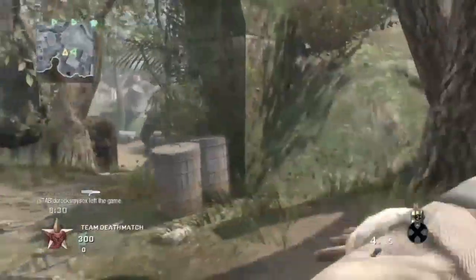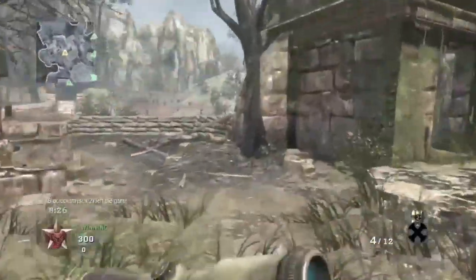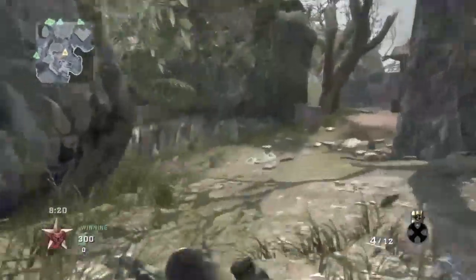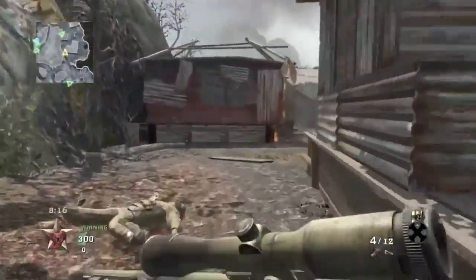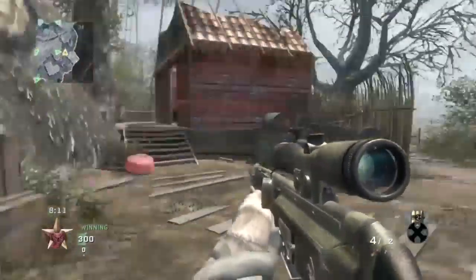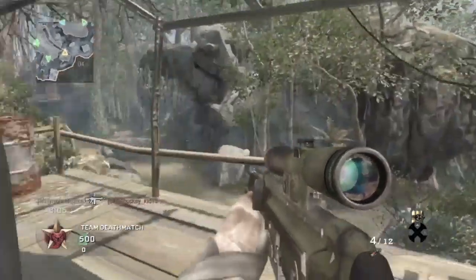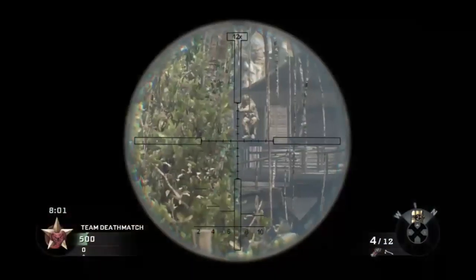The PSG1 is more accurate and quicker because it doesn't have recoil like the L96 — with the L96 you really need to account for lag and stuff. I found the PSG1 is much more useful and I can do better with it. So anytime I get on a sniping map now, I just choose to use a sniper. Jungle came up and I threw that PSG1 on.